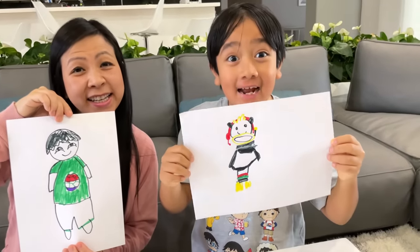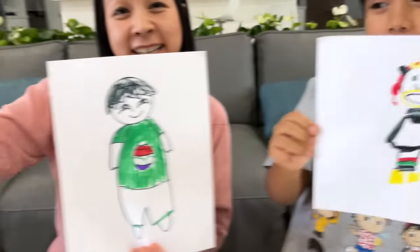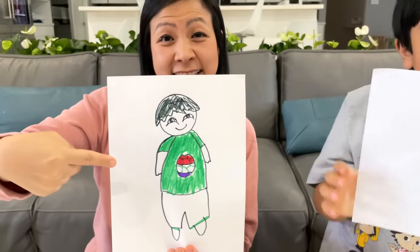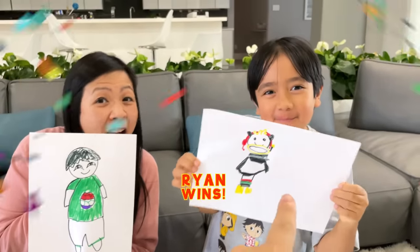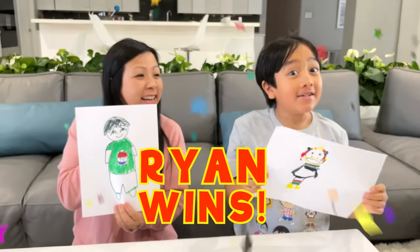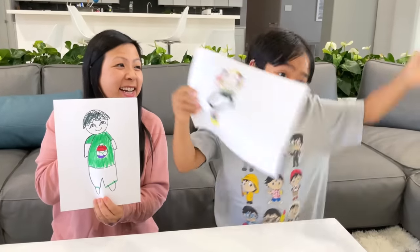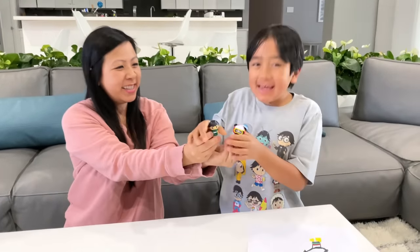We're going to reveal now — boom! Who won, Daddy? Ryan's Combo or Mommy's Ryan? The winner is Ryan's drawing! Yeah! Even though I put my scorpion on his mouth, but that's fine. Good job Ryan. Since you won, these two figures are yours. Yay!